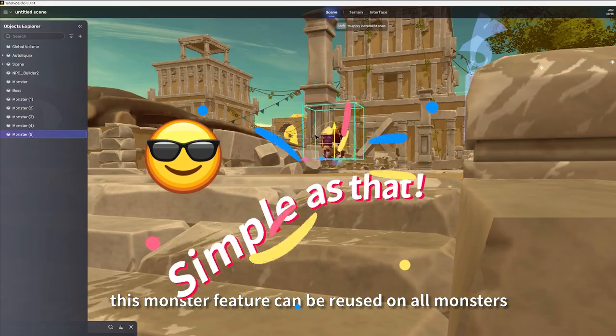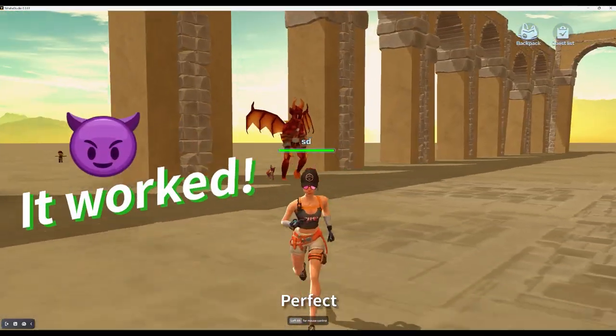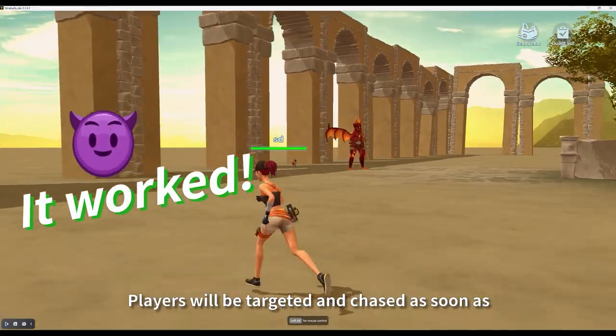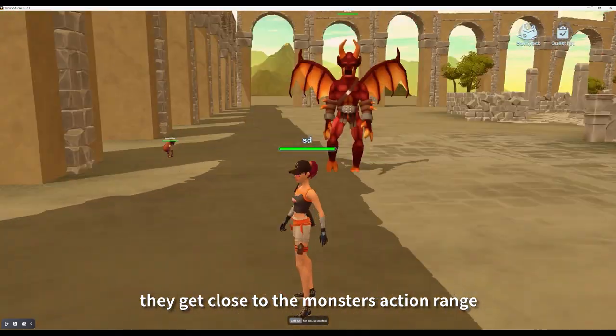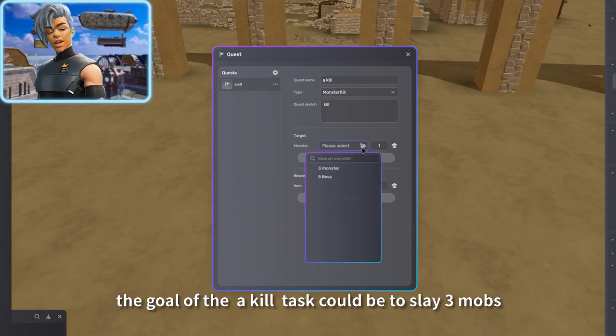Time for a quick test. Perfect — players will be targeted and chased as soon as they get close to the monster's action range. Now let's spice up the quest a bit.